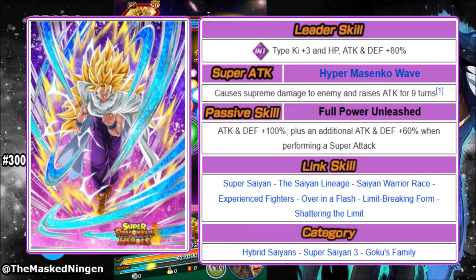So once he supers, his defense shoots up and he'll tank really nicely after a super attack. His link skills are one of the things that makes him so good — with that passive giving 160% attack and defense. His links are: Super Saiyan, Saiyan Lineage, Saiyan Warrior Race, Experienced Fighters, Over in a Flash, Limit-Breaking Form, and Shattering the Limit. His categories are Hybrid Saiyans, Super Sentry, and Goku's Family.